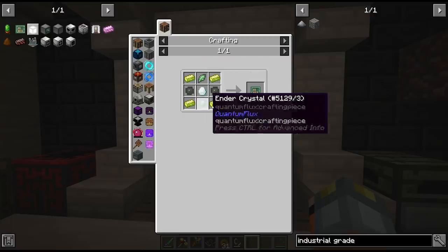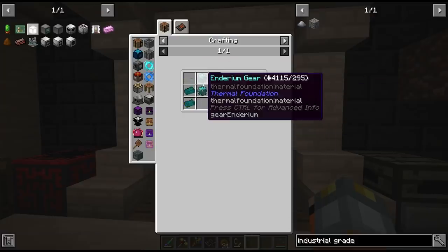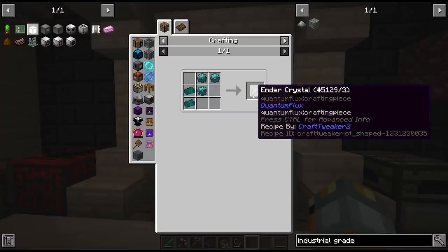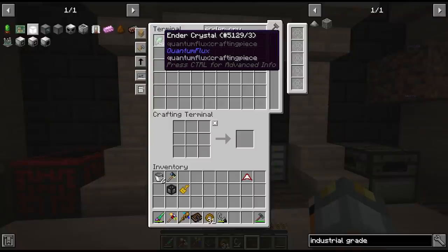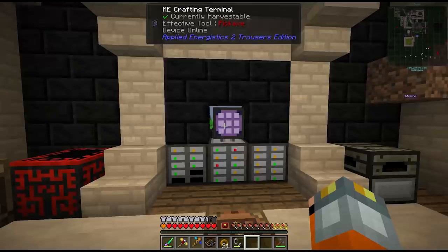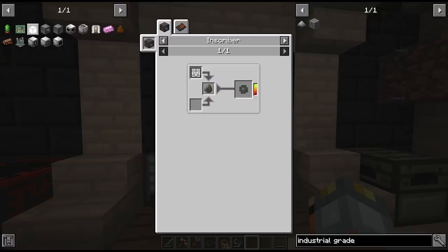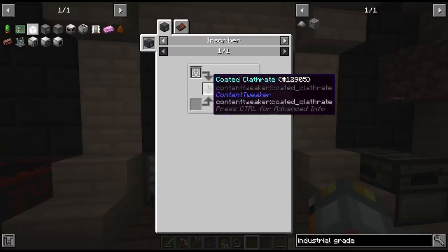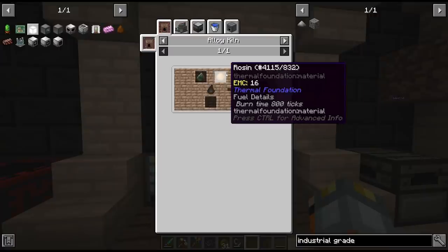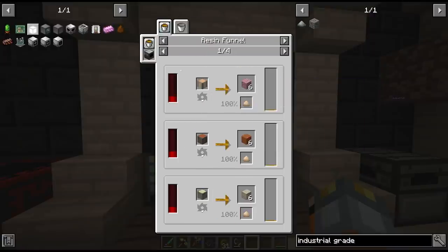First we have to make some advanced circuits which take some of the hyper diamonds, some vibrant alloy, some ender crystals made from enderium - though endermen drop these too, we have 32 in our system. The last piece is estimation circuits, and to make those we need the estimation press and coated clathrates which take rosin. We made this a couple of episodes ago but repurposed all of the machines, so we have to set it back up.